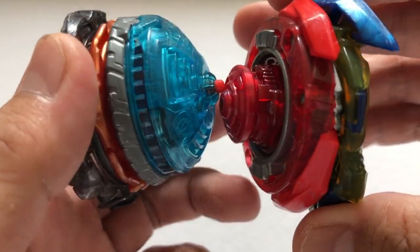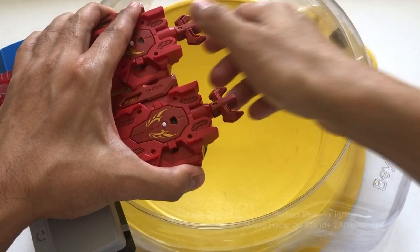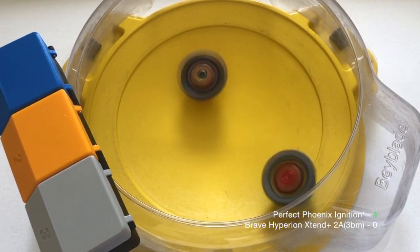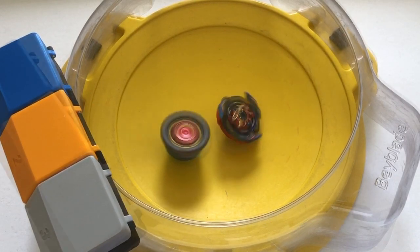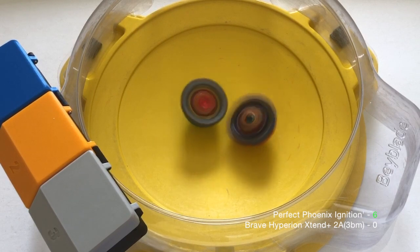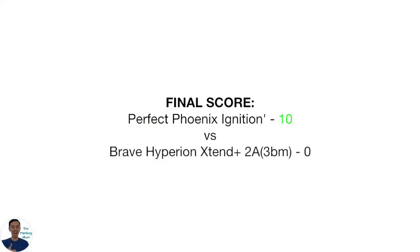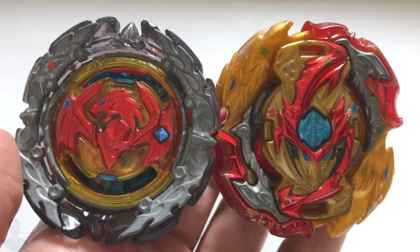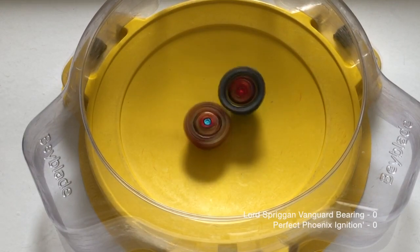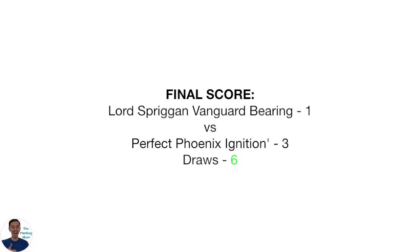This round was interesting as it culminated in a rare same-spin draw. Now let's see how it would fare against a top-tier stationary attacker. The height of Ignition Dash rendered most of Brave Hyperion's stationary attacks not as useful compared to when it can directly hit the Perfect Phoenix layer. Layer versus layer, it also falls behind in stamina due to Perfect Phoenix's more ideal circular shape. As a result, it was a massacre compliment of Perfect Phoenix. How would it perform against a top-tier spin equalizer? And there you have it — it won against a Vanguard-bearing combo.